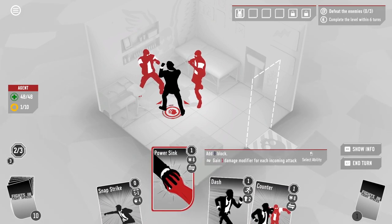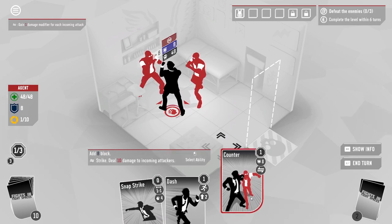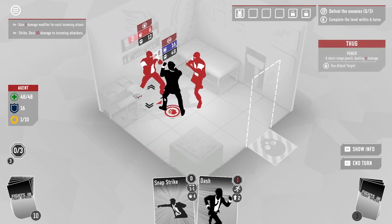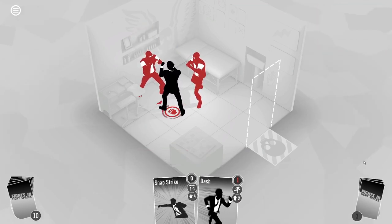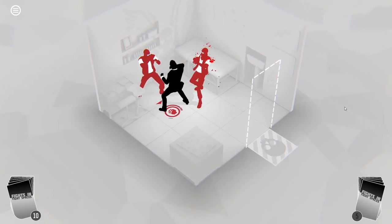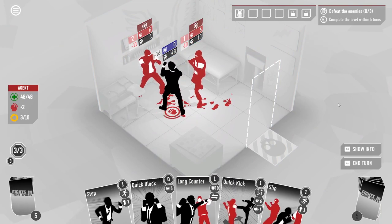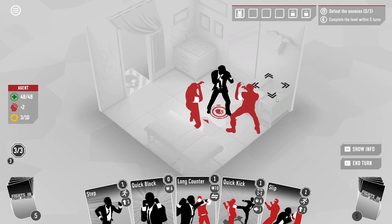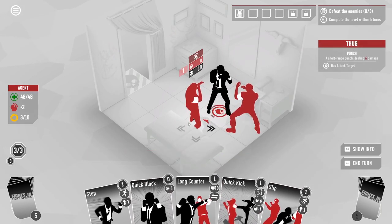First of all, the Power Sync, which gives me eight block but also gives me the ability to fight back when they fight me. And I'm also going to do the counter, which is similar but we fight back a bit stronger. So we've spent all our points — they're going to attack me and I'm going to fight them back. I don't take any damage but I punch back. I don't take any damage again and I punch back. I've already taken him down to one health and him down to 10 health, and I haven't lost a single drop of my health.